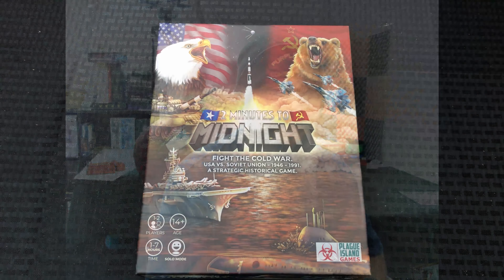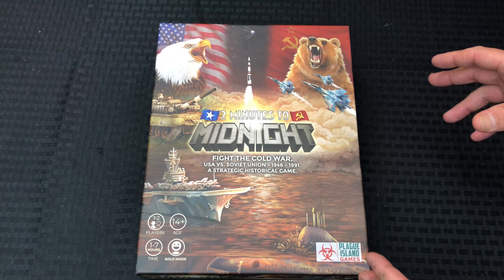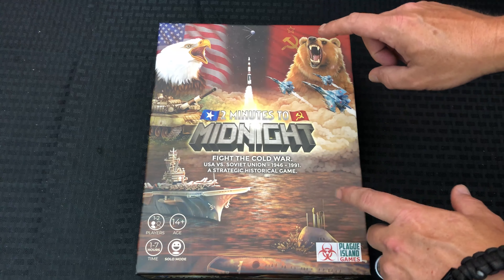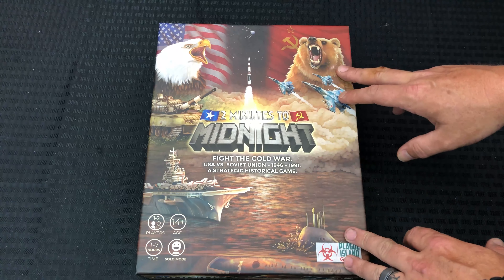The overview of the game and the prototype version is already up — I've had that up for about a year now. So definitely take a look at that. I am considering doing a playthrough of this once I finish a few other things on the table, because this was a fun one. But anyway, let's take it down to the table, take a quick peek, and let you guys see all the beautiful components in this box. We're down here at the box, shrink wrap is off, and I'm expecting good things since the prototype copy I played was really good.